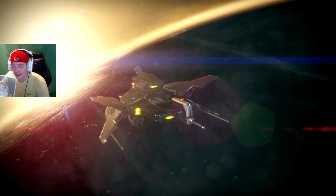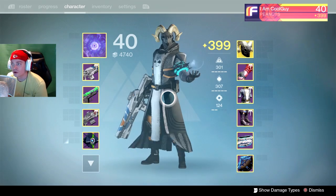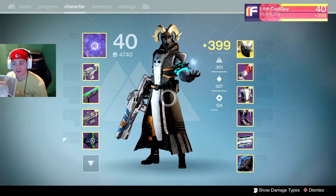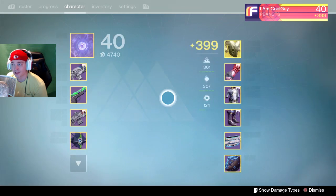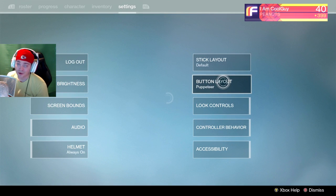All right, so we're back, and I kid you not, it took like two minutes to find a game, to find three people. And real quick — I went over it in the second episode of Crucible Tips — I play on Puppeteer, and especially with auto rifles, that's when auto rifles were big. You're able to crowd strafe.